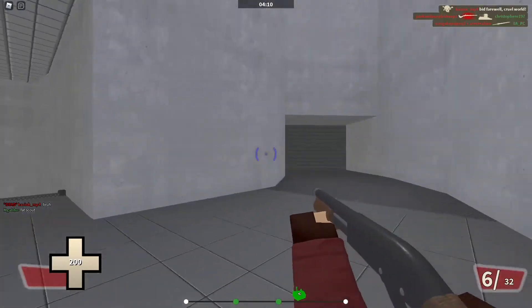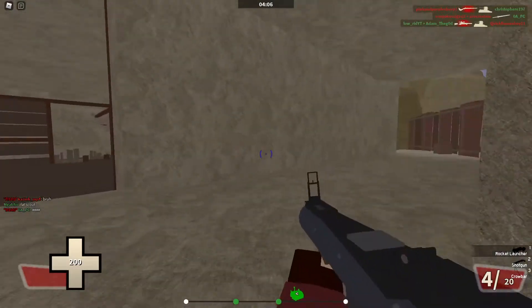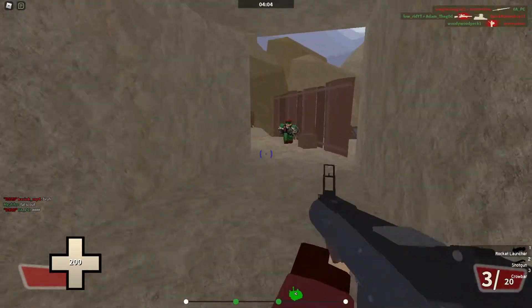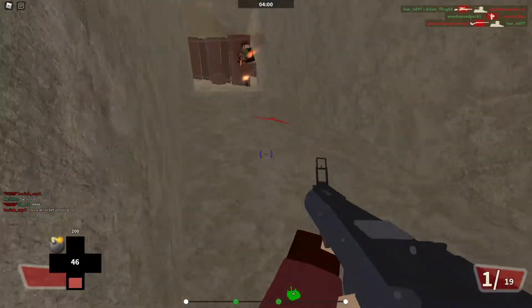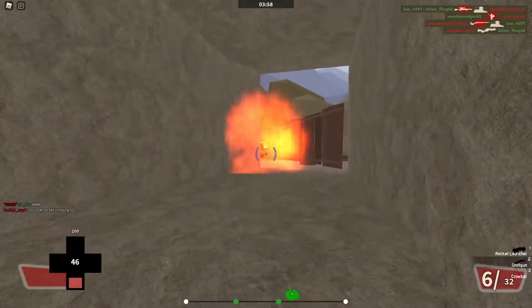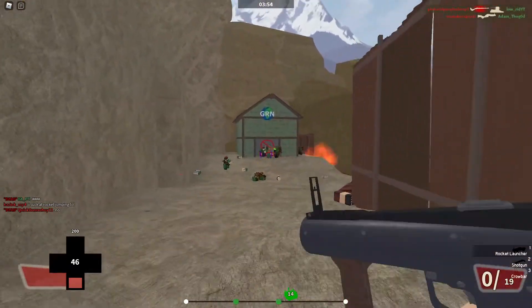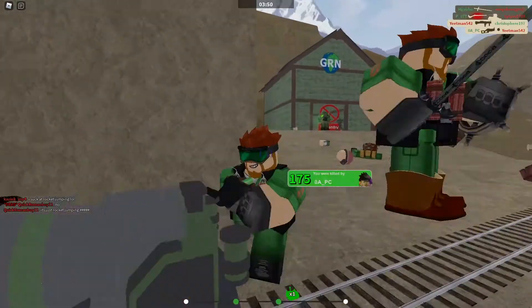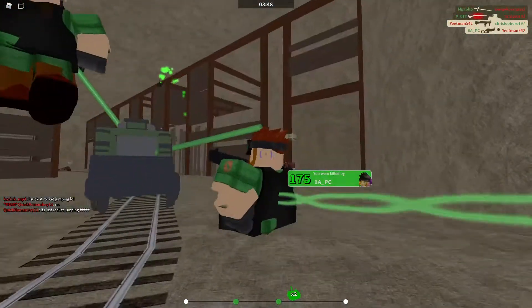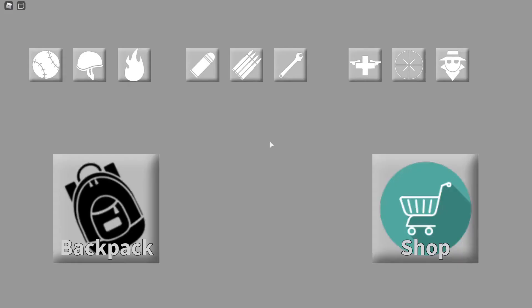The shotgun — really good. The shotgun is probably one of the best shotguns out there. You can see right here, if I wanted to I could just pop one shot, he's dead, and then I die. So that's the stock — let's talk about some of its weapons.